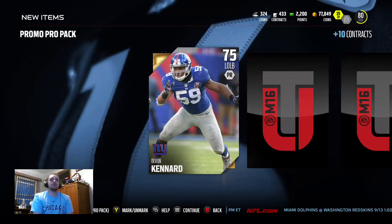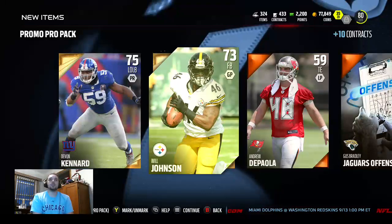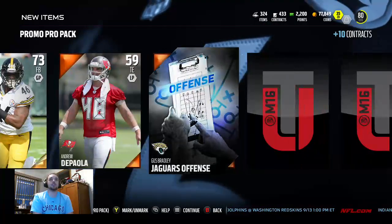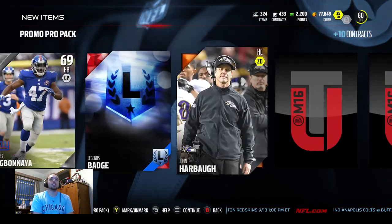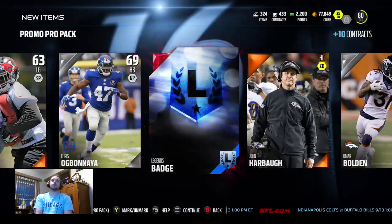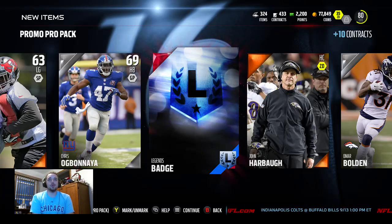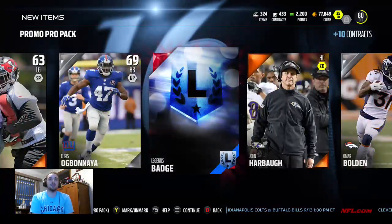Gold cards right away — Devon Kennard. We get another one, a 73 fullback. Gold fullbacks will go for a little bit of coin. We also get a legends badge out of this pack. Legend badges are only going for about 12-13k right now — I'm sitting on about 10 or 15 legend badges and hoping the price goes back up. This is actually a decent pack — two golds and a legend badge.